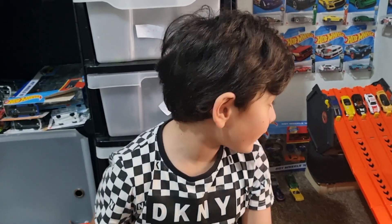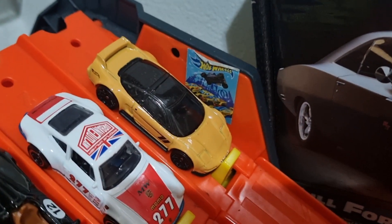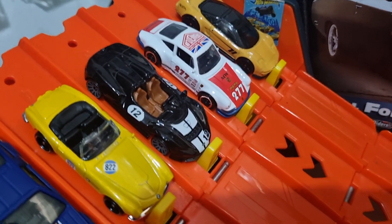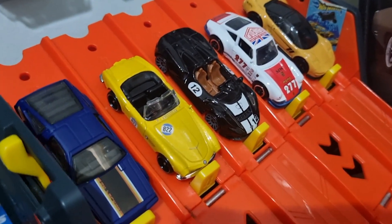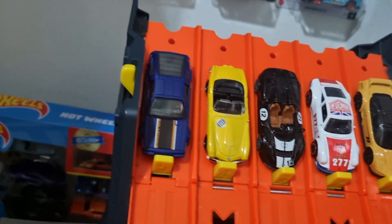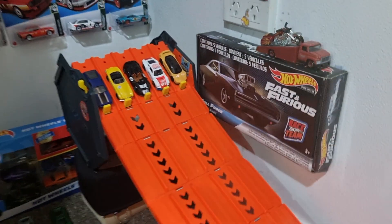Race three. Lane one, we've got our '90 Acura NSX. Lane two, '71 Porsche 911. Lane three, we have the McLaren Elva. Lane four, we have a BMW 507 convertible. And lane five, we've got the DMC DeLorean. Favourite for this race is the Elva up the middle.